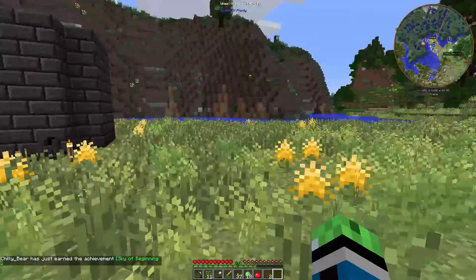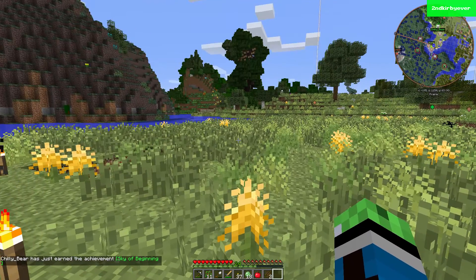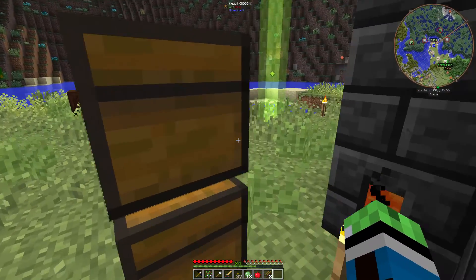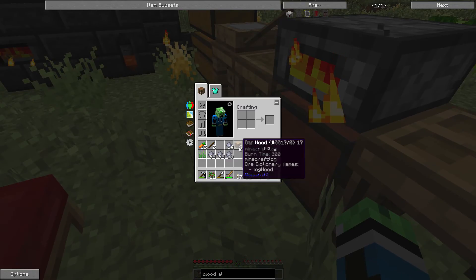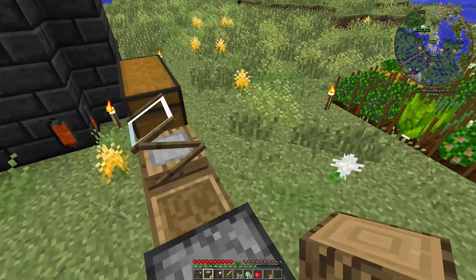Sky of Beginnings — you must have picked up a mystical flower. What color did you get? Magenta. Cool. I have six wood on me, which means we can do some stuff. But the mana spreader needs gold — we need to get some gold.